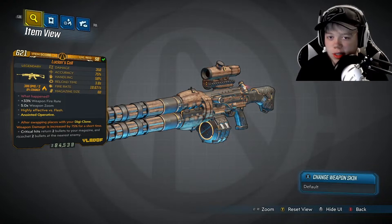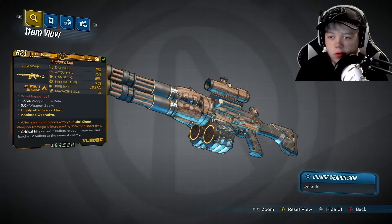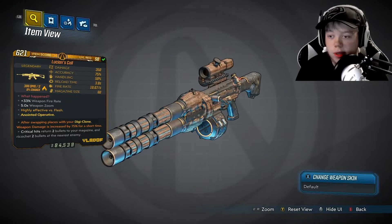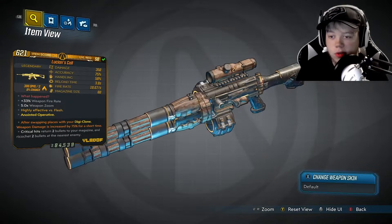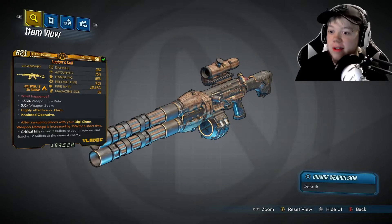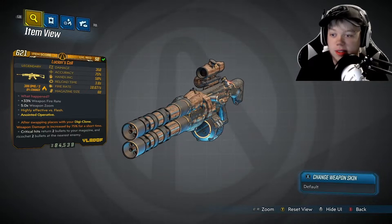The red text says 'What happened' — plus 33% weapon fire rate, five times zoom, which I'm kind of sad about. I wish there was a different sight on this. Highly effective versus flesh because it's a fire weapon. I have the anointed operative ability on it: after swapping places with your Digi-Clone, weapon damage increased by 75% for a short time. That's a lot of damage — 75% more. I think it should honestly be 25%, but I'm really excited about it. I'd assume the buff lasts like two to three seconds.